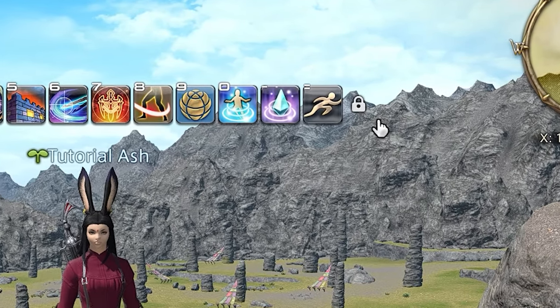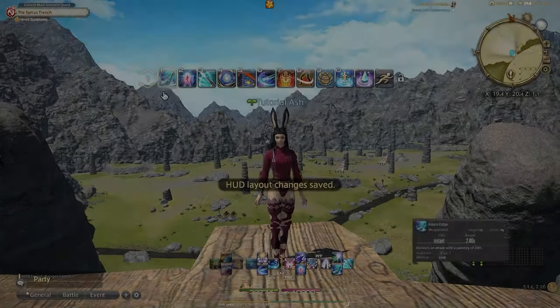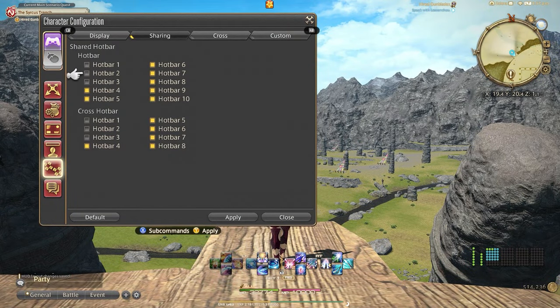Scooting over to the sharing tab. Under the shared hotbar and cross hotbar you will see the defaults are shared. This means that no matter what job you are on, whether it be a battle job or a crafter job, the shared hotbars will be the same anytime you switch. The non-shared hotbars will only be specific to that job. This is solely preference, but basic understanding is needed in order to fully utilize this amazing system.